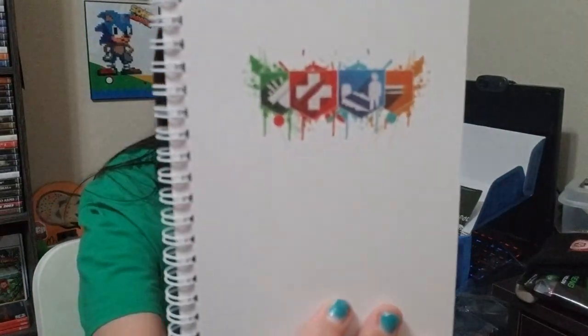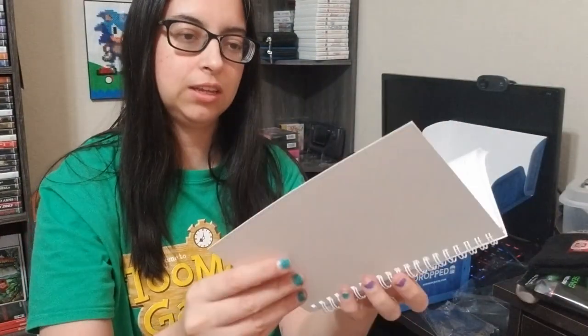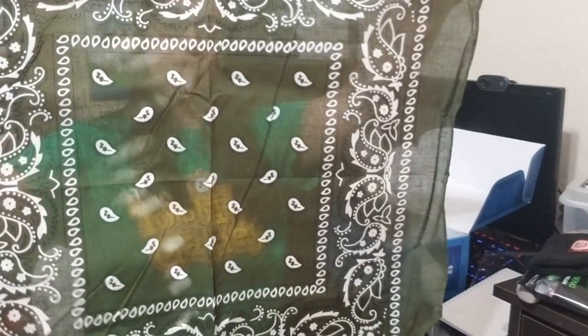The next one looks like a notebook of some kind. I think this is all Cold War — it's got the same symbol. The notebook doesn't have any pages that are particularly unique, but the symbol on here has to do with badges and stuff like that.